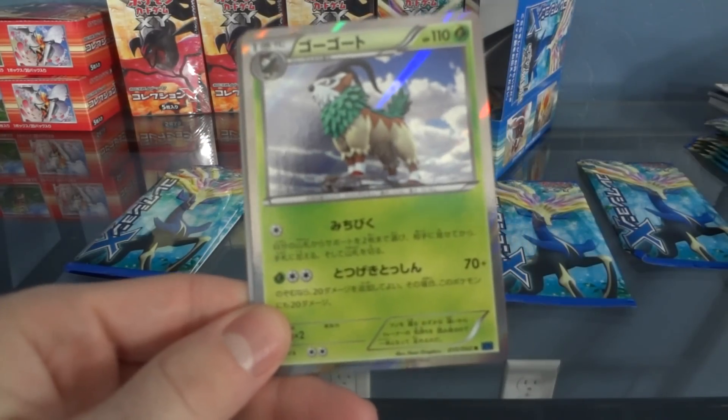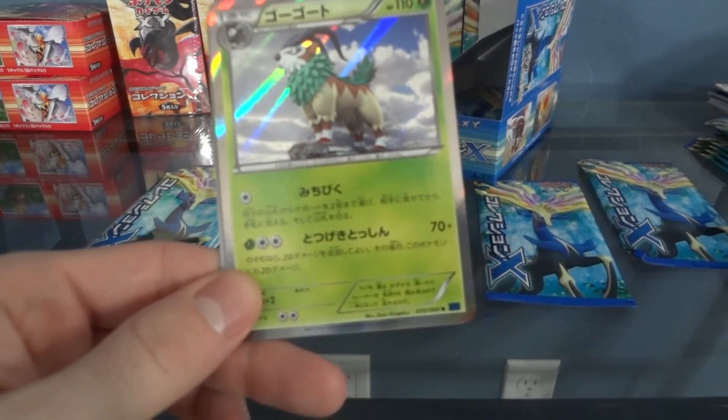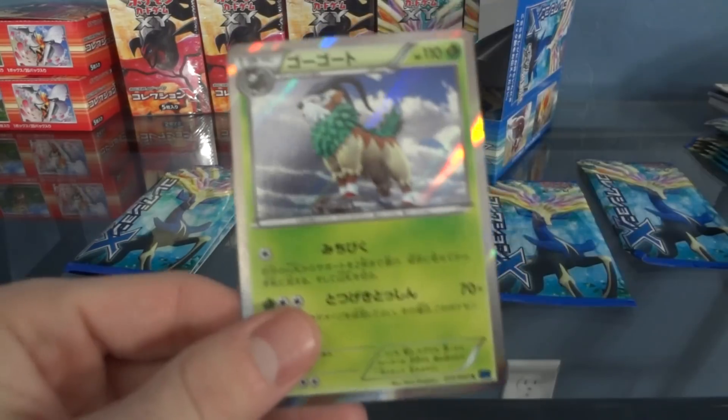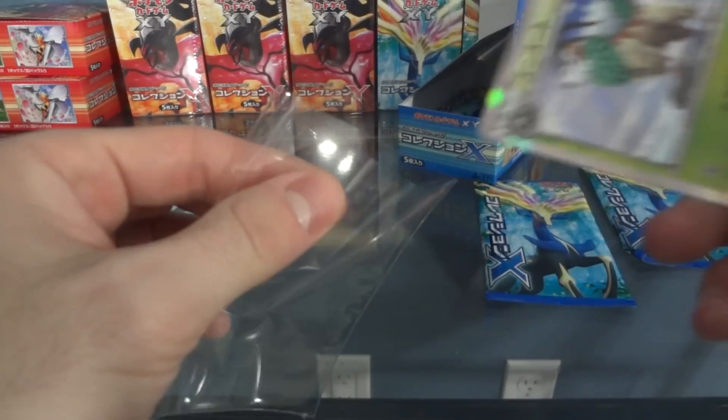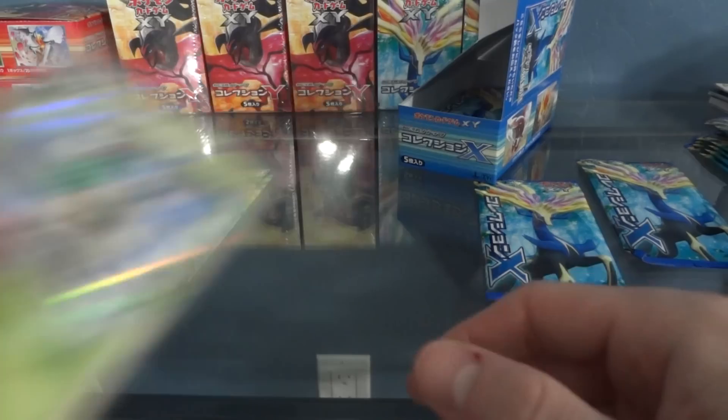Scatterbug, Gogoat, and then a Trainer — very cool. Good luck on this one, that's for sure. I got four, I got five holos slash EXes — pretty good part!